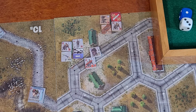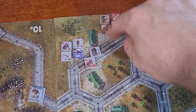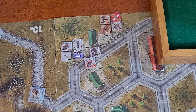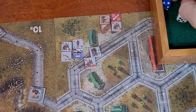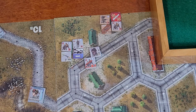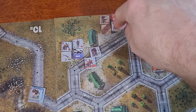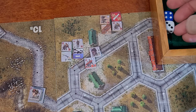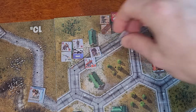Now it's the Brits' activation and they're going to use their activation to melee back - so they're the attacker. They get a seven or less to hit, and they get a seven. So they do hit. Actually, seven or greater to hit - so they definitely hit. Now these guys right here are defending - they're on a one to one, so they need an eight or greater to hit. They get a seven as well, so in this case these guys are actually eliminated.